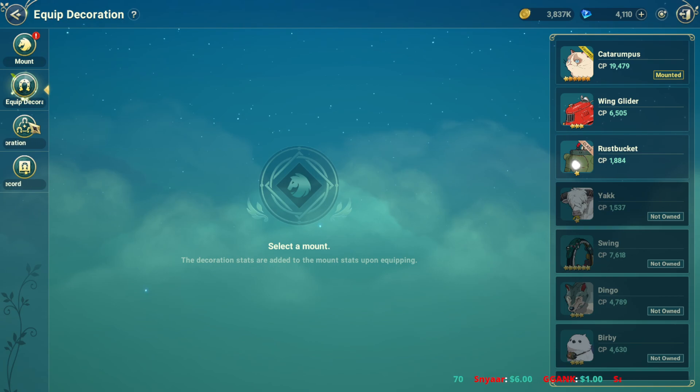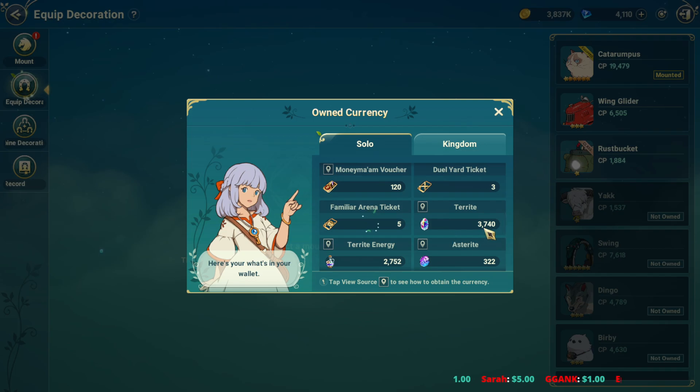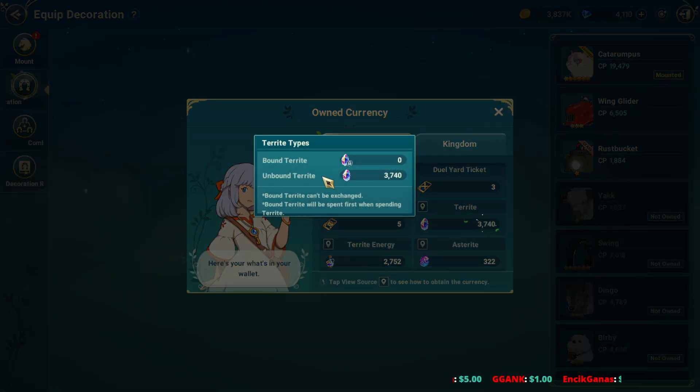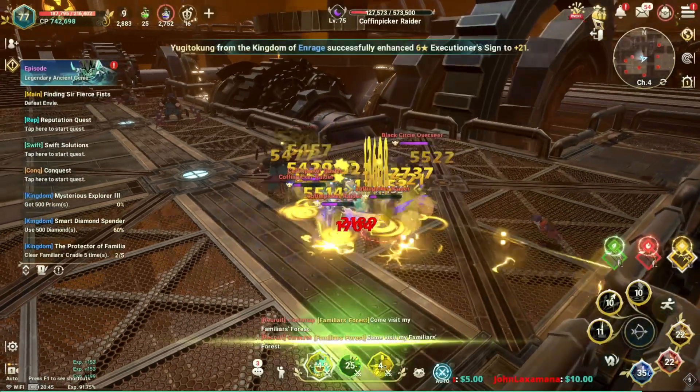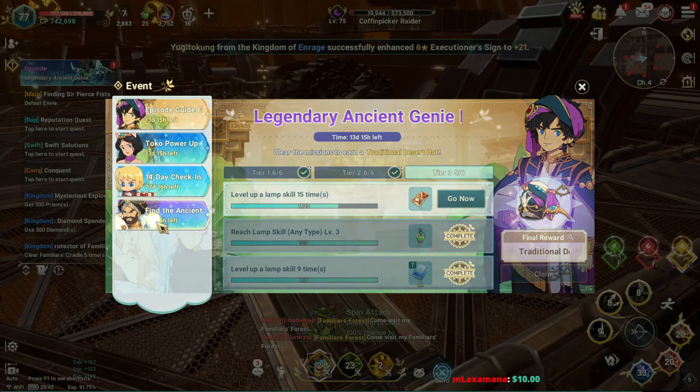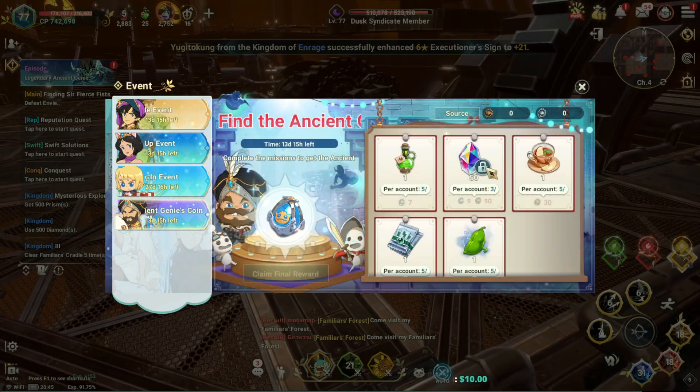How to check unbound and bound: you can check from here. Currently what we have is unbound — this one is unbound, this one is clearly unbound. For bound items, you cannot craft them — you can get them from events, like that one shown here.